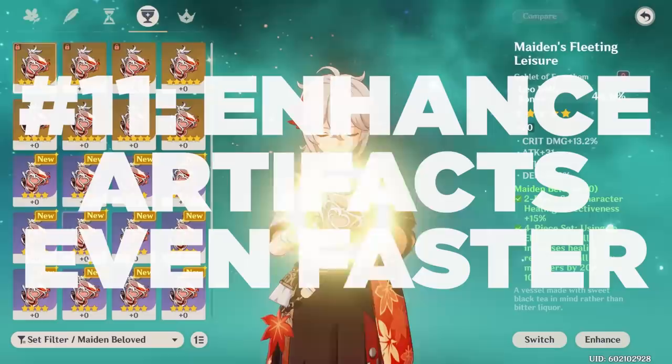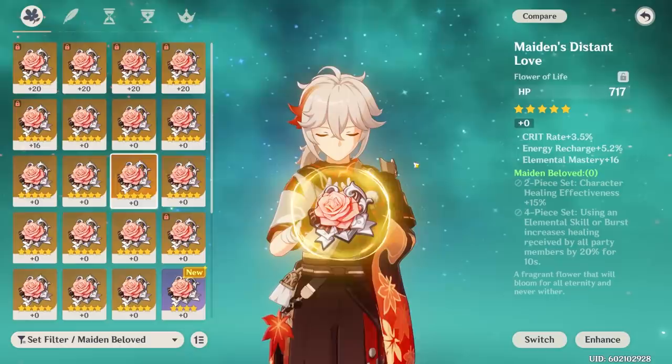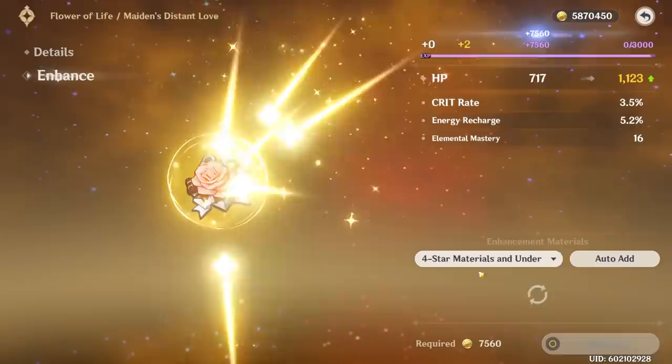Number 11: the next trick is to enhance your artifacts even faster. There are a lot of artifacts like this one that you'd want to consider bringing up to level 4. I don't really recommend bringing up a bunch of Maiden's Beloveds to level 4, but for the sake of this example, let's go for a double crit Maiden's Beloved Flower. Normally when you do this, you add 3-star artifacts once, then you add 3-star artifacts twice.